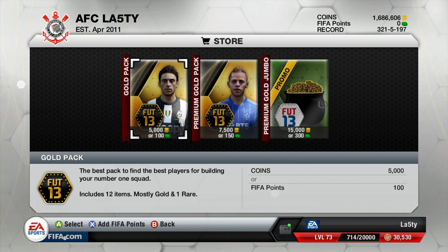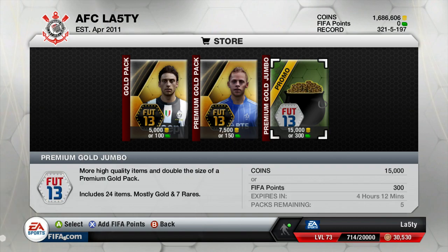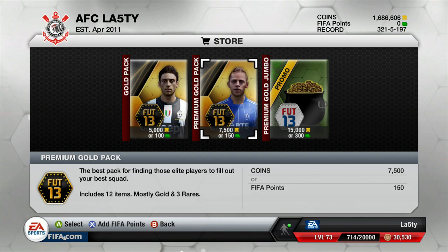Links for them are in the description below if you're looking to buy coins for your own pack openings, squad builders, or that sort of thing. They've got a nice new fresh website as well. We'll open a couple of these normal ones, then all five of them and call it quits — that will take me down to about 1.6 million coins, which is still quite a lot.